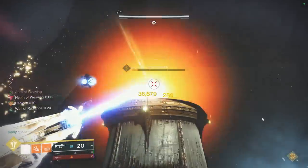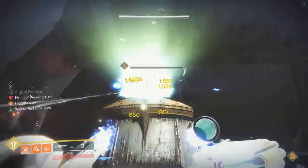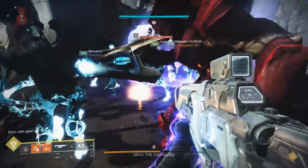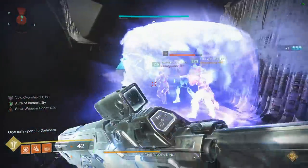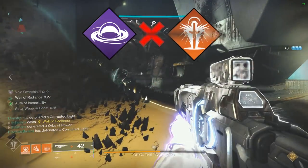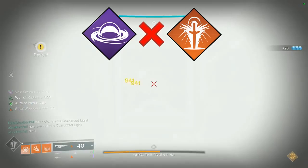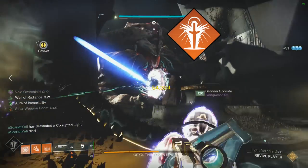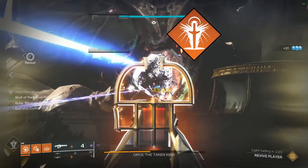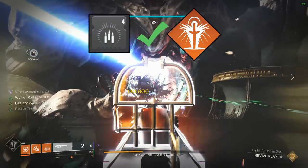And lastly, folks might not understand the fact that Font of Might can actually stack with other damage buffs. In D2's PVE sandbox, many weapon buffs cannot be combined together. For example, you cannot step in a Titan bubble to get Weapons of Light and then stack that with the buffs provided from a Well of Radiance. The highest damage buff percentage will always override any other damage buff, but in some cases you can stack buffs together, like activating Font of Might while also receiving the damage buff from a Well of Radiance.